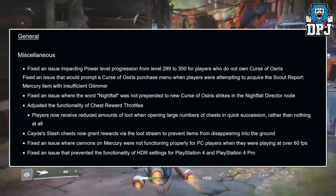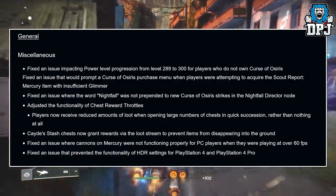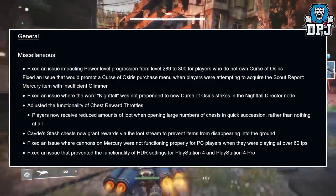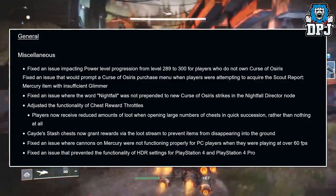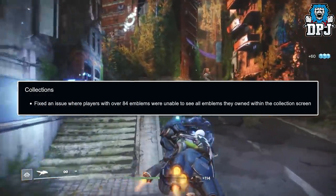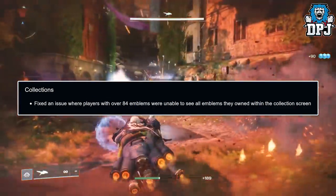Fixed an issue where cannons on Mercury were not functioning properly for PC players when playing at over 60 frames per second. Fixed an issue that prevented the functionality of HDR settings for PlayStation 4 and PlayStation 4 Pro. Fixed an issue where players with over 84 emblems were unable to see all emblems they owned within the collection screen.